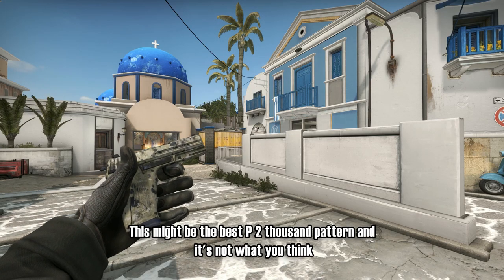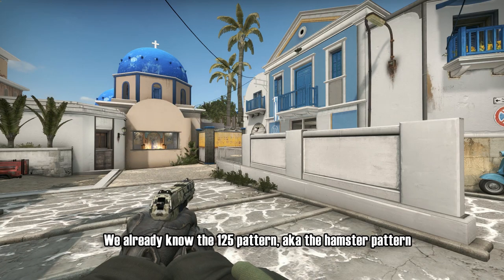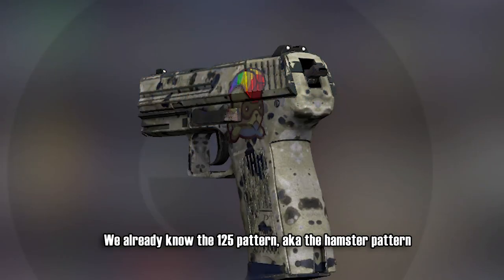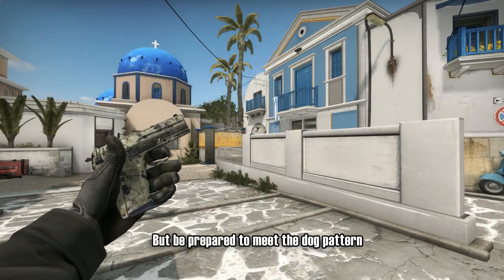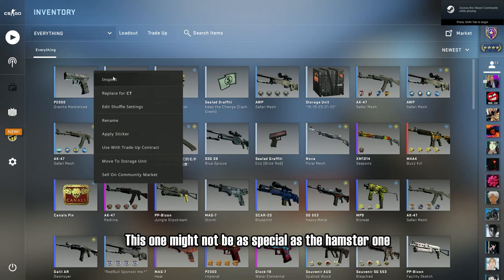This might be the best P2000 pattern, and it's not what you think. We already know the 125 pattern, also known as the hamster pattern, but be prepared to meet the dog pattern. This one might not be as special as the hamster one because you can't see the dog in-game.